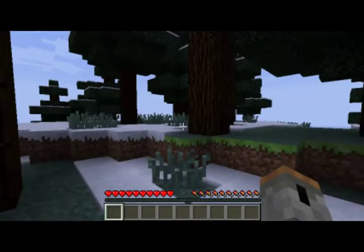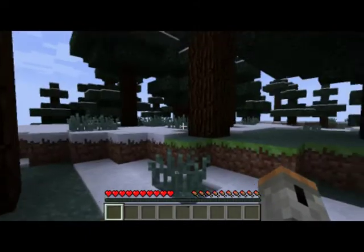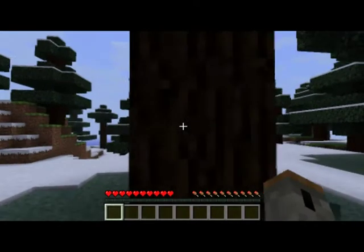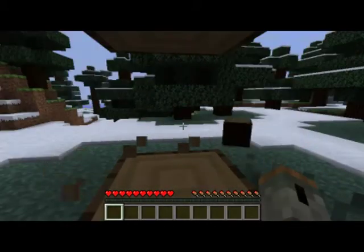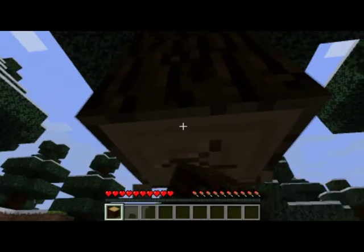Snow biome. Alright, so basic controls: movement is W, A, S, and D. Look around with the mouse. What you'll always want to do first is collect some wood. To do that, you run up to a piece of wood and just left-click, holding it until it breaks and you get that little clip. And then there's your piece of wood.